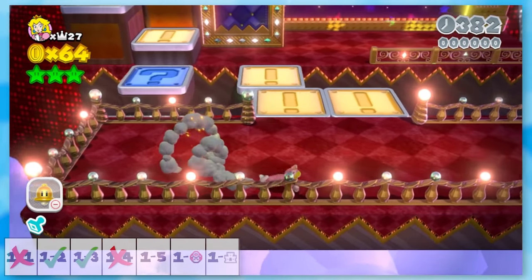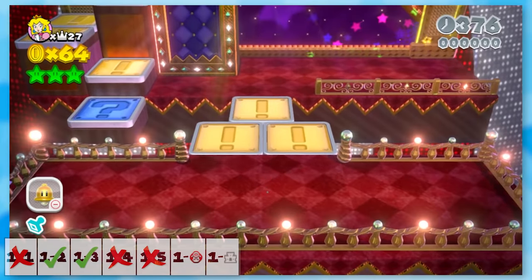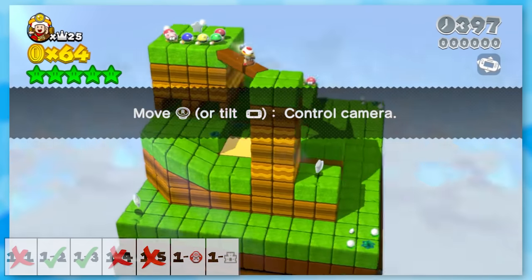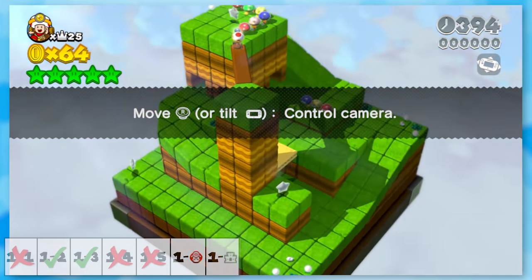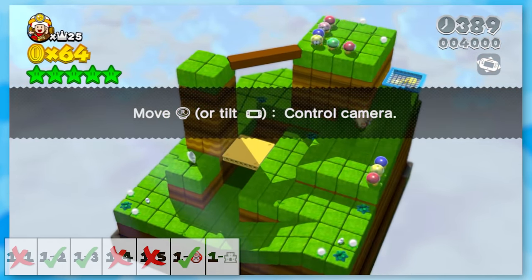I thought Switch Scramble Circus would be a breeze, until I realized that a pipe shoots us to the end and there's no way to get across. Even the Captain Toad level spawns us at the end just to see how it changes the gameplay. For Captain Toad Goes Forth, it's significantly easier since we don't have to do as much climbing.